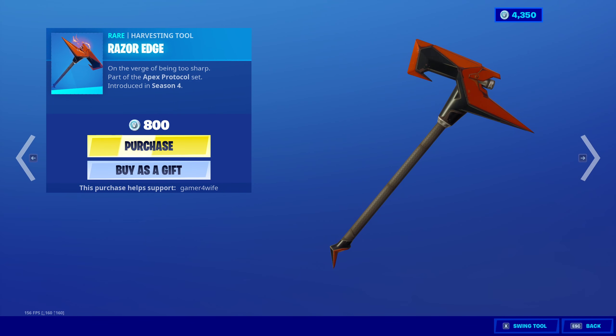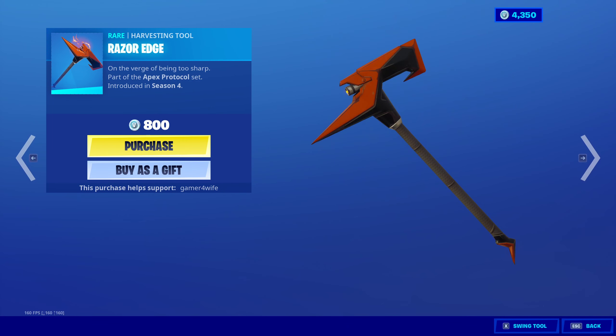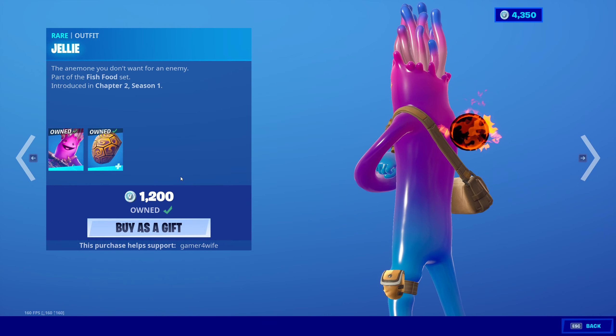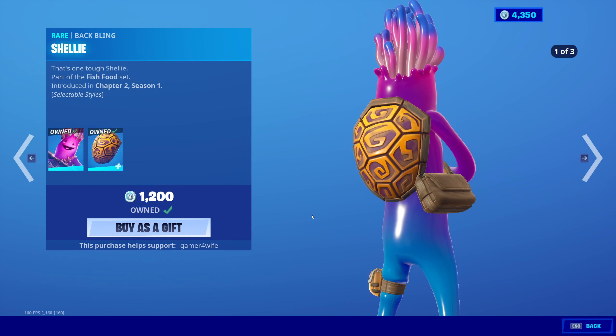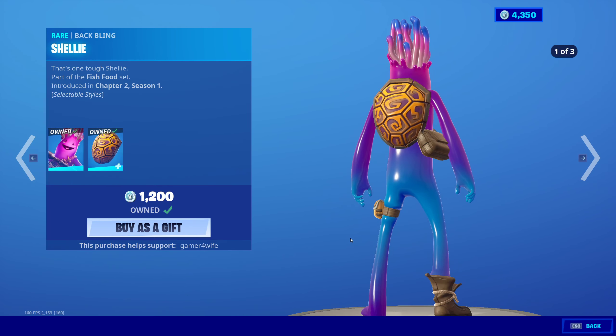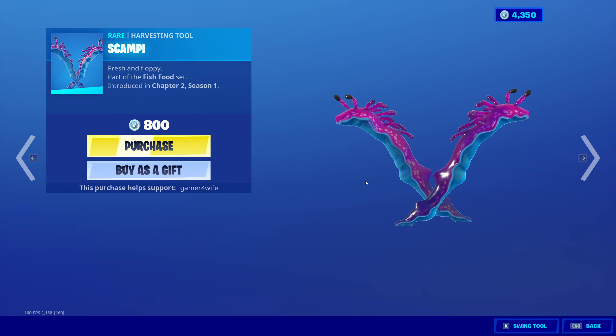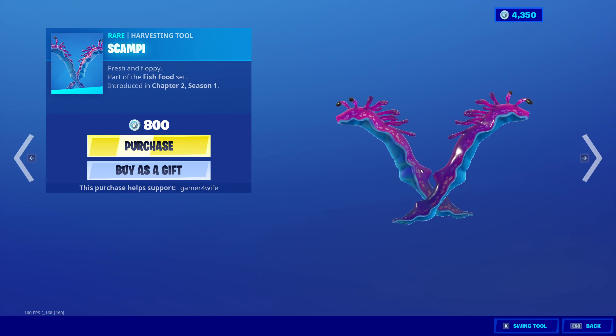Vertex comes with the Razor Edge. You've also got Jelly back with the Bat Bling — Shelly with Jelly, Jelly and Shelly — 1,200 V-bucks. It's got a really good dance when you shake that.